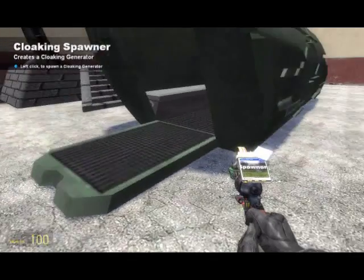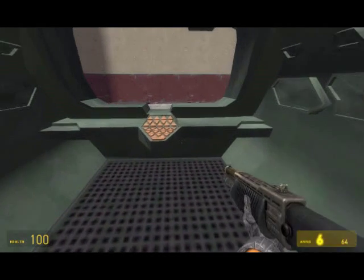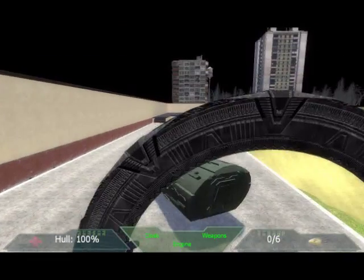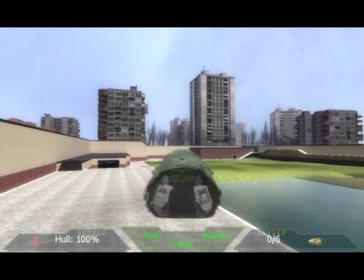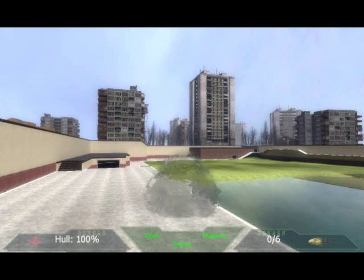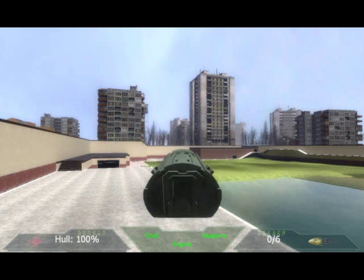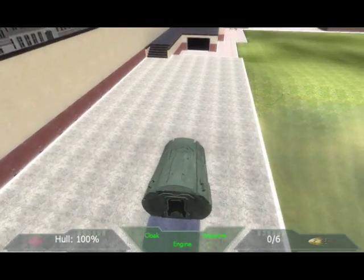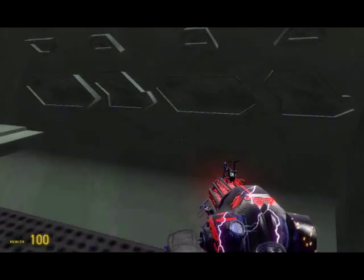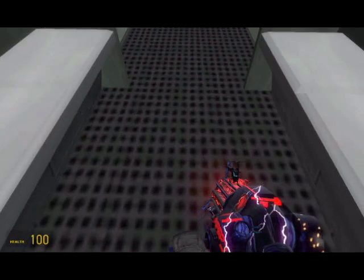Now let's get in the Puddle Jumper and try it out. Press dot — I'm invisible — and zero — shield. You can have both of these on at the same time, which is the beauty of it. A tip for landing: point the nose directly at the floor and then land, otherwise you'll hurt yourself.